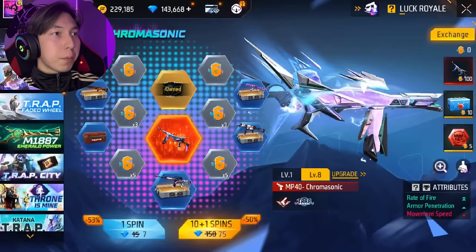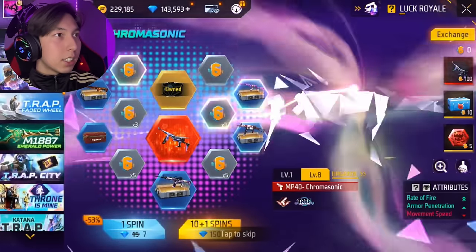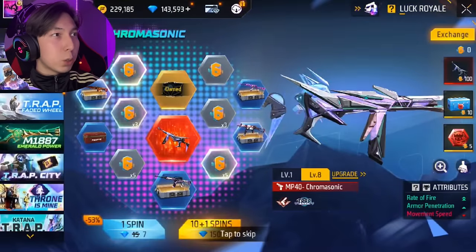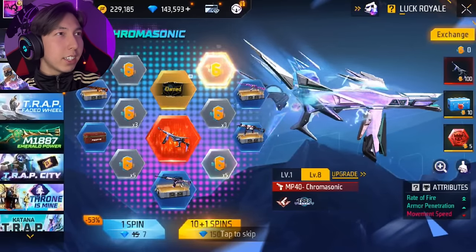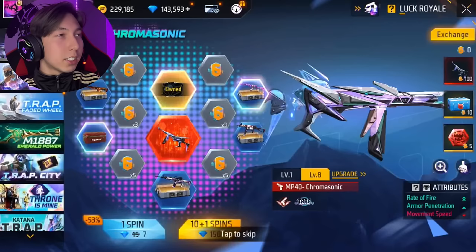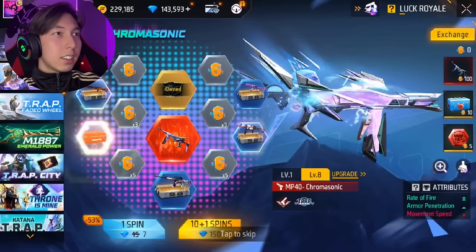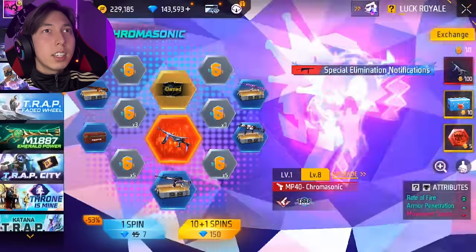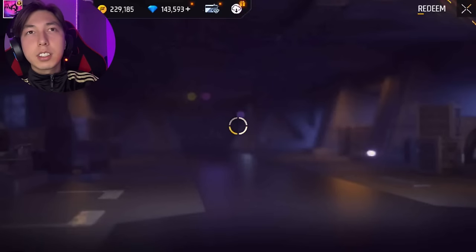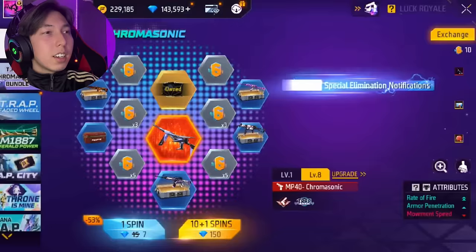Let's go for the first 10 spins. 10 plus one — okay, we got one token, we got three tokens, we got five tokens. Nice! Right now we have 10 tokens and we need 100.